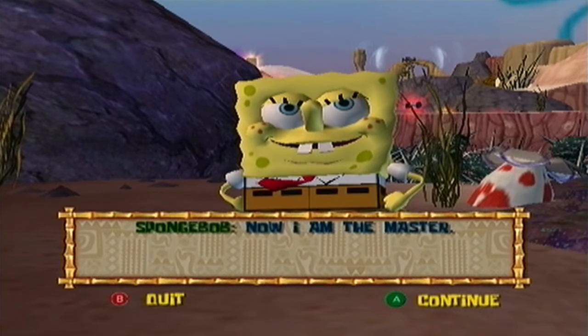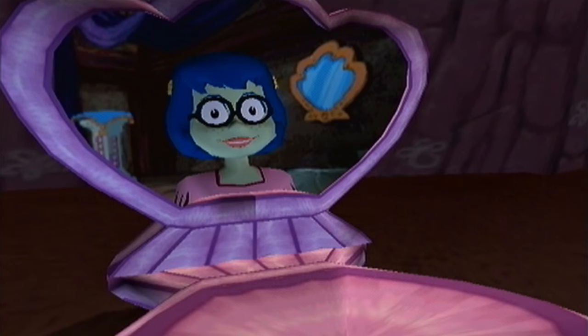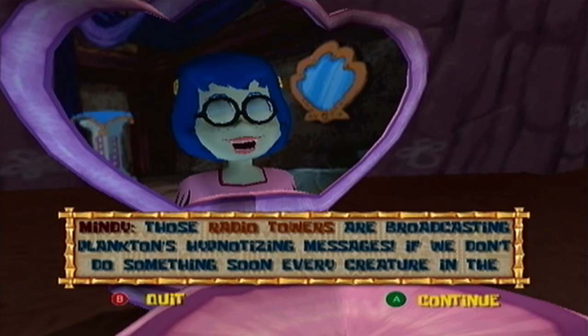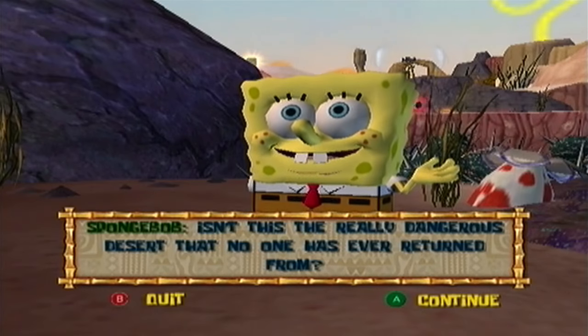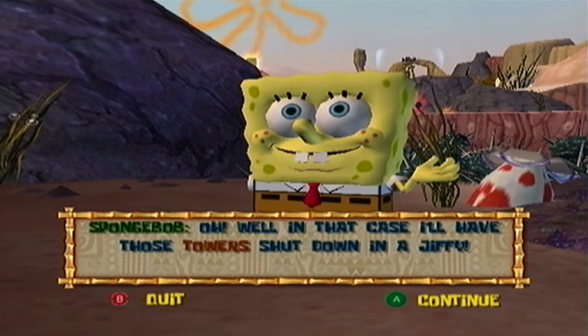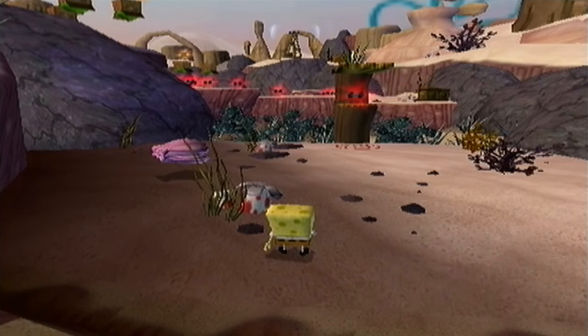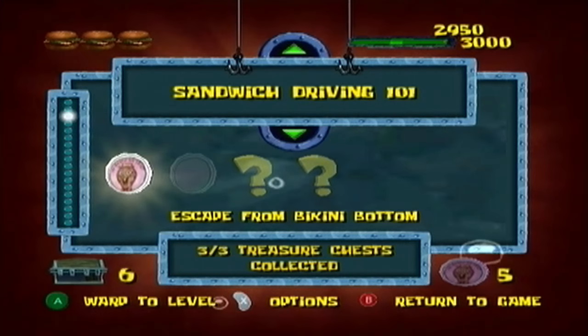Let's learn the Bash move. Press Y and you can hit things directly above you. Thanks, Mindy. Those radio towers are broadcasting Plankton's hypnotizing messages — if we don't do something soon, every creature in the sea will be under Plankton's control. You have to go into the desert and shut them down. Isn't this the really dangerous desert that no one has ever returned from? I think that's the desert next to this one. Well, in that case I'll have those towers shut down in a jiffy. Indeed we will, SpongeBob. In the next episode — for now, we're going back to Sandwich Driving 101. As you can see, we have all three treasure chests, but we have three more challenges.